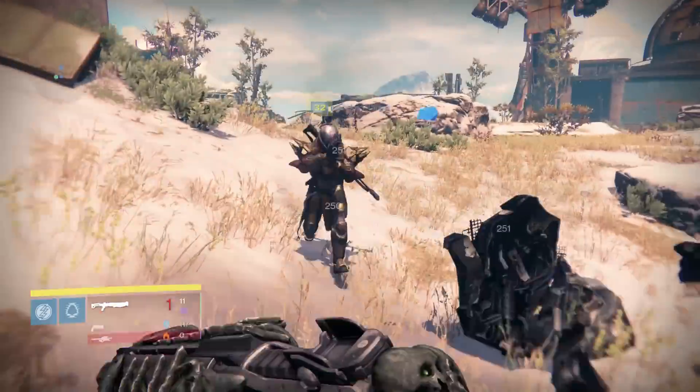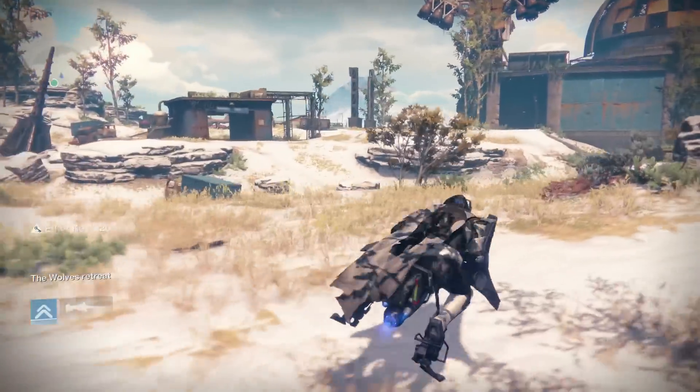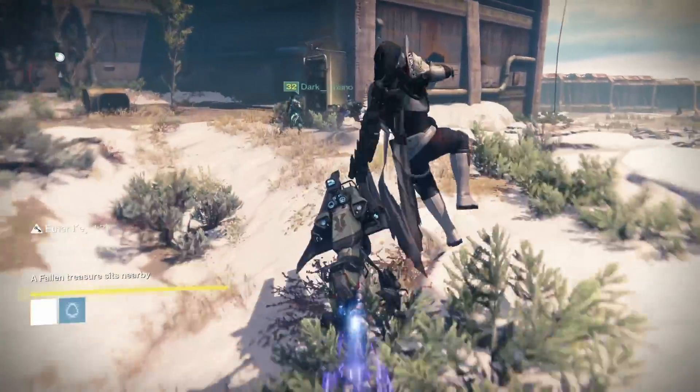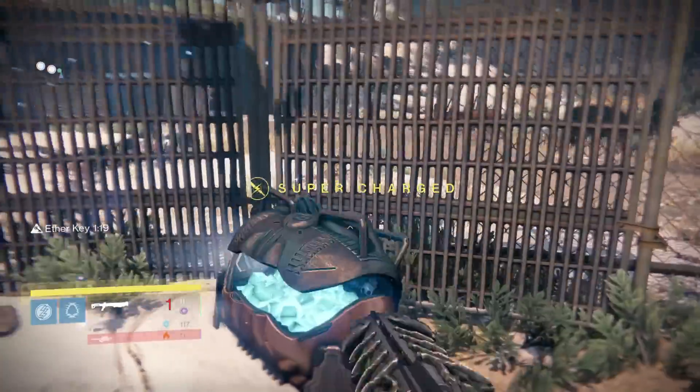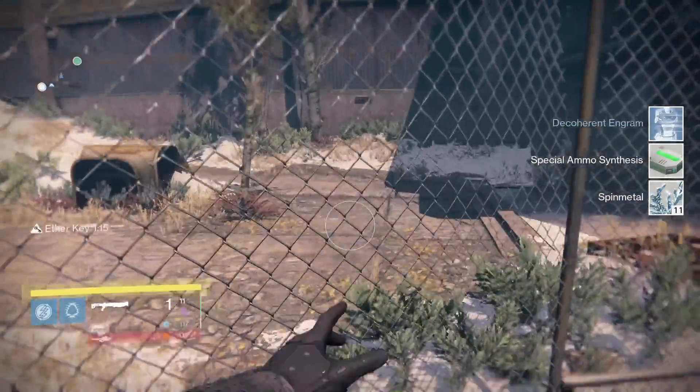You want to wait for the 'Wolves are Prowling' alert, then kill all the enemies that come from the drop ships, and you will get an ether key. This ether key lasts a minute and a half, and you can go find the chest and open it. The proper public etiquette inside these events is to point or wave if you find the chest.